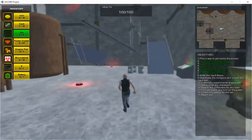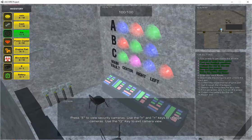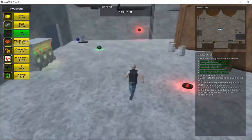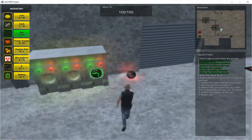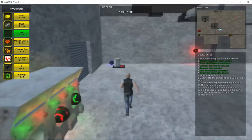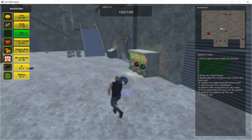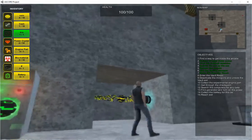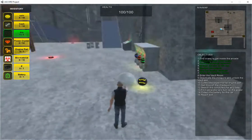Now we need to find the code. As a shortcut, we'll just activate this security console and see that for Wing A it's blue, red, green. So green was in the last spot, red was in the second spot, and blue was in the first slot. Now I can take this gold key to the vault. The door opens and we are able to grab this gold key.